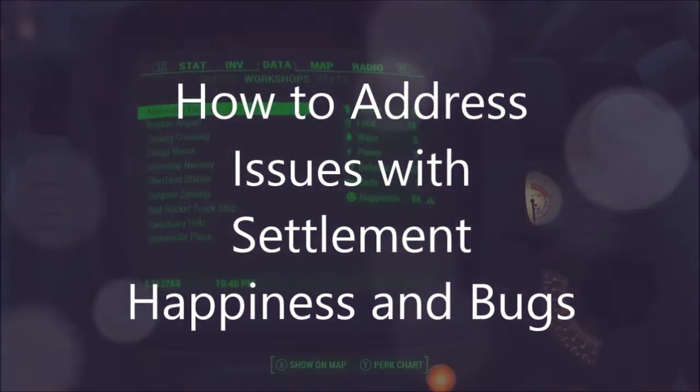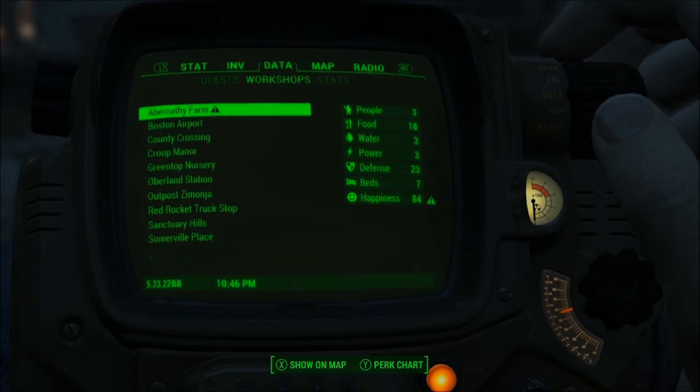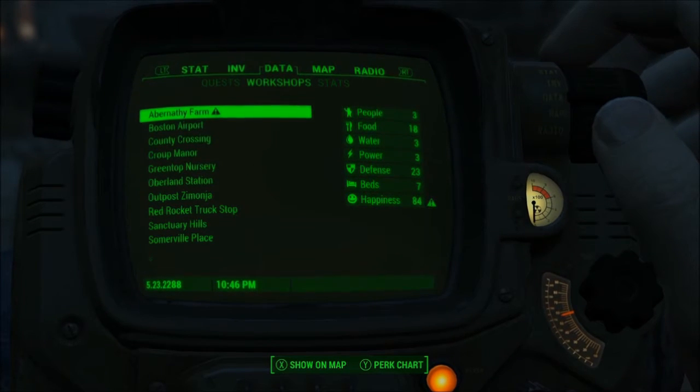Hi, this is Jeremiah the 12th Level Geek and I'm going to talk you through fixing some of the settlement happiness bug issues. You're looking at Abernathy Farm and seeing water as 3 and defense at 23, which are incorrect numbers.